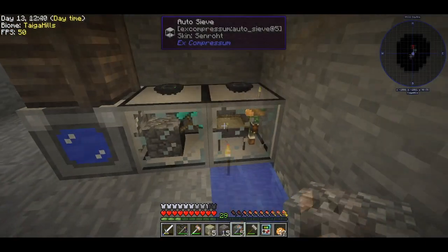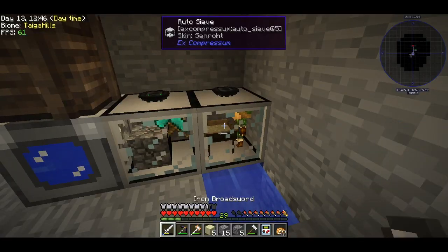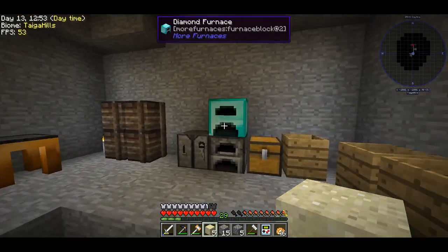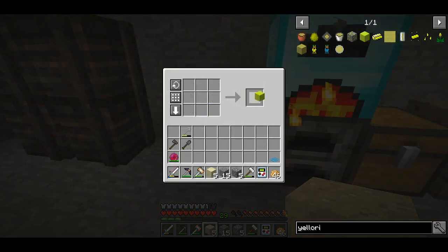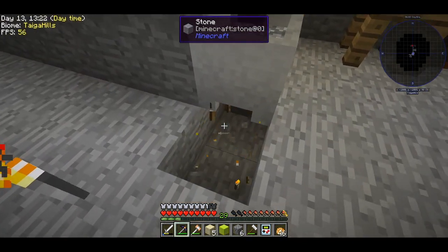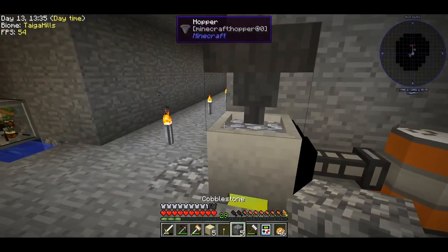If you give this machine food it will work faster. I wanted a little bit of yellorium to make a yellorium block, so we have nine — and yes, the recipe is correct! Our lava production has been buffed a lot. It's about 20 times faster — that is great.